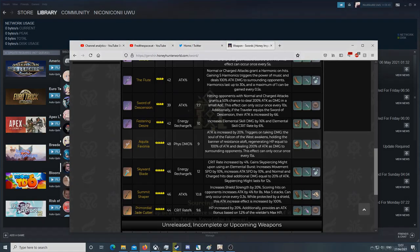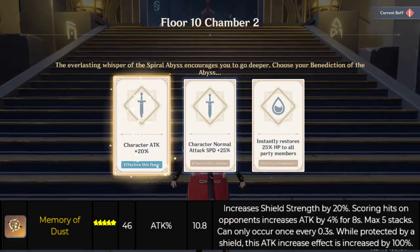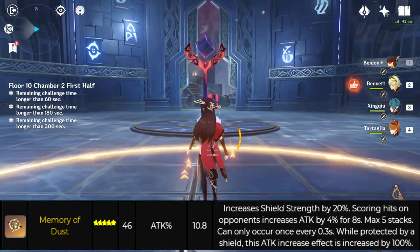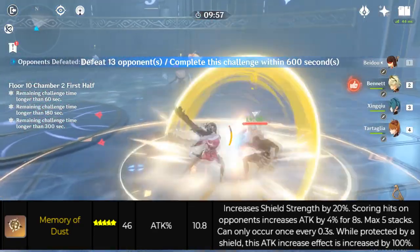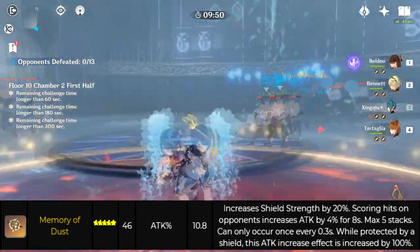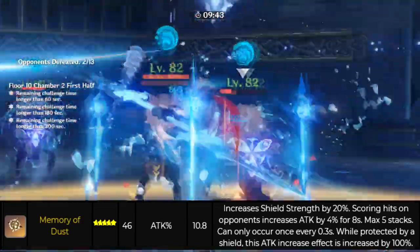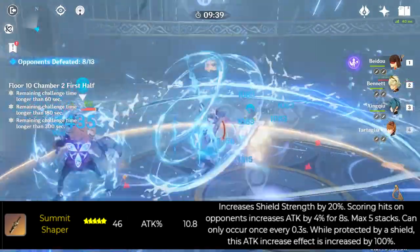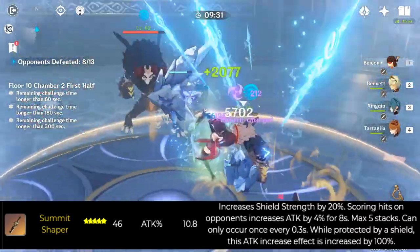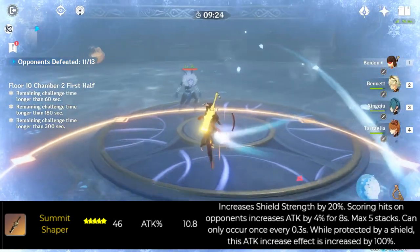The Summit Shaper gives you attack percent. It has a decent base attack of 46 at level one and increases your shield strength by 20%. It increases your attack by 4% per hit, stacking up to five stacks. While protected by a shield, the attack increase effect is doubled — so it's mainly for characters that can apply or benefit from shields. If you've got a Zhongli, Summit Shaper could be okay. You won't get much from the shield strength, but the attack percent balances it out. It's one of the rarest weapons in the game since nobody probably pulled for it when it came out, so feel free to go for it now.